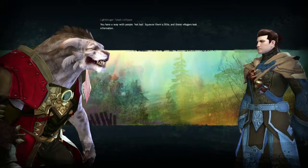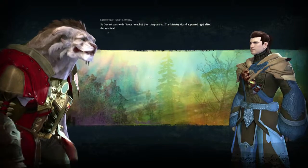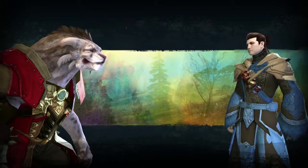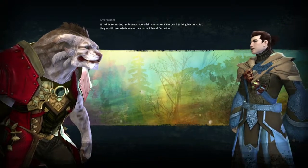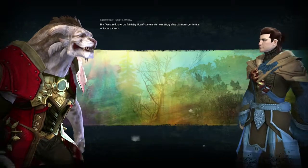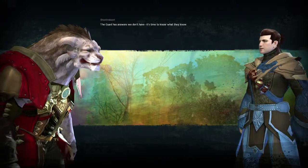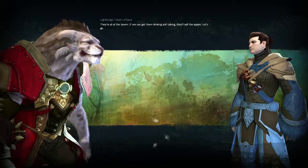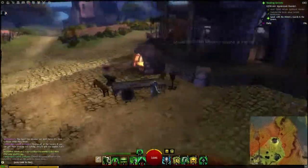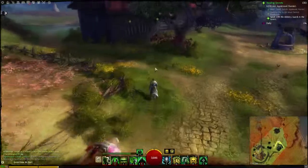You have a way with people — not bad. Squeeze them a little and these villagers leak information. So Camille was with friends here but then disappeared. The Ministry Guard appeared right after she vanished. It makes sense that her father, a powerful minister, sent the Guard to bring her back, but they're still here — which means they haven't found Demi yet. We also know the Ministry Guard commander was angry about a message from an unknown source. The Guard has answers we don't have — it's time to know what they know. They're all at the tavern. If we can get them drinking and talking, they'll spill the apples. Let's go. Well, let's go drinking — I imagine this is some sort of drinking quest maybe.